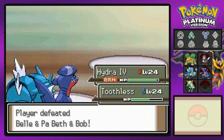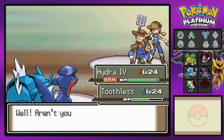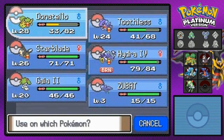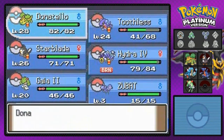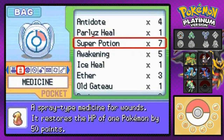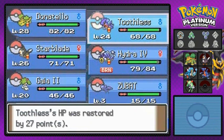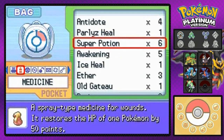Hey, you guys remember when I named my Pokemon after Mortal Kombat characters? I think I should do that again, I kind of missed that. We shall see. Let's use a Super Potion for Donatello because he got wrecked by two fire type Pokemon that poop out hay bales of fire and all that stuff. I'm just talking out of my butt right now.